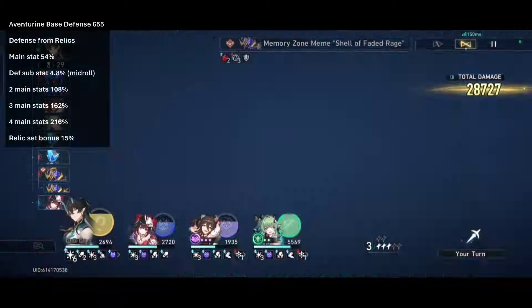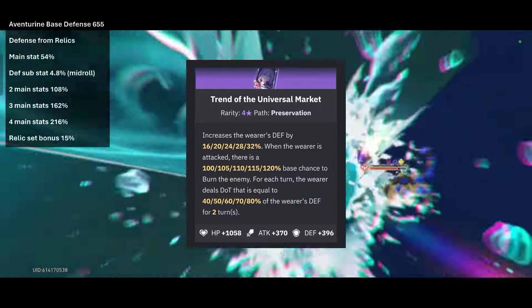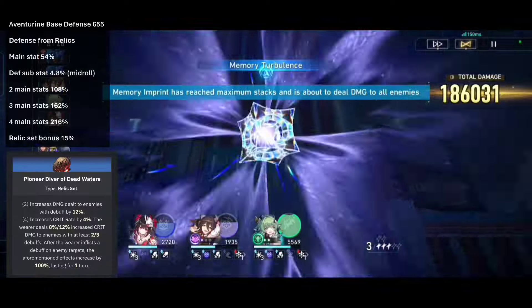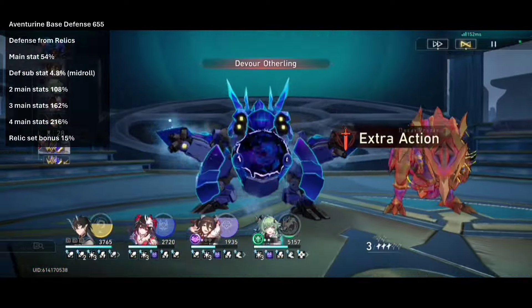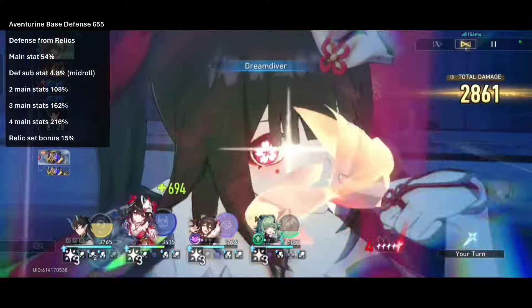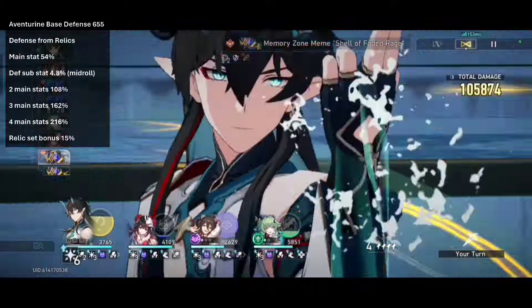Last of the 4-star lightcones is Trend of the Universal Market: +396 base defense, and at R5 it gives +32% defense boost and some DoT damage. Because DoTs are a debuff, they will be useful if you plan on running Pioneer or River of Deadwaters. With this lightcone you will need 248% defense, which is all main stats and a total of 7 substat rolls of defense percent. It's a great option if you have it at R5, but even then you need 7 substats to pull it off, which is pushing your artifact luck. You could use a relic set bonus to lower the need for defense substats.